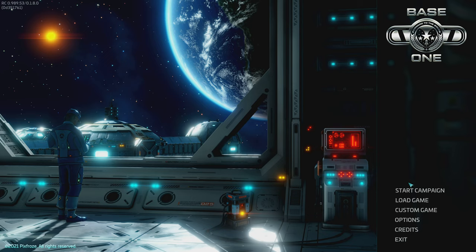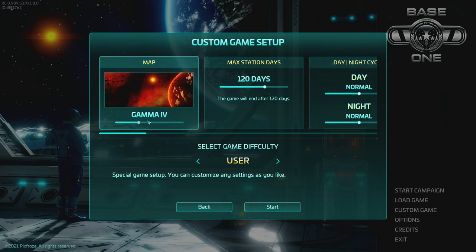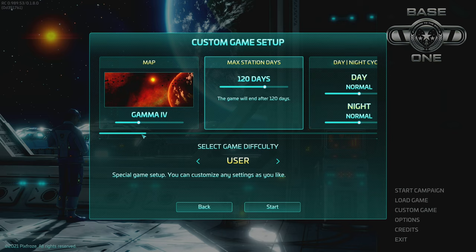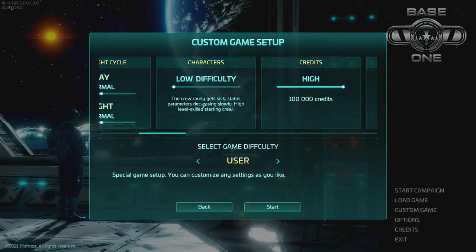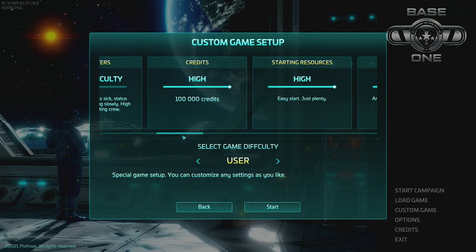The pacing of the campaign is why I'm going to show you a custom game today. I'll hit Custom Game and we can choose our map - I haven't seen much difference other than the look, so we'll go with Gamma Four. You can set the maximum number of days you want to play: 120, 90, 60 days, or infinite. I'm leaving it alone. There's a day/night cycle and various difficulty settings - characters, crew status parameters, and so on.